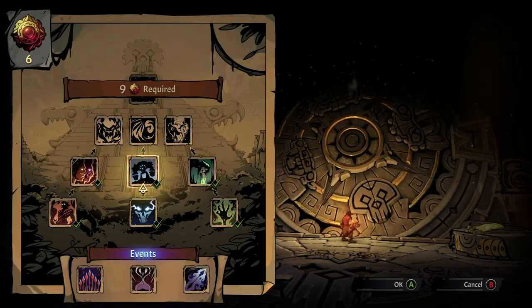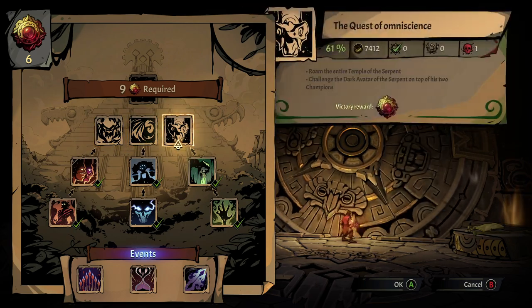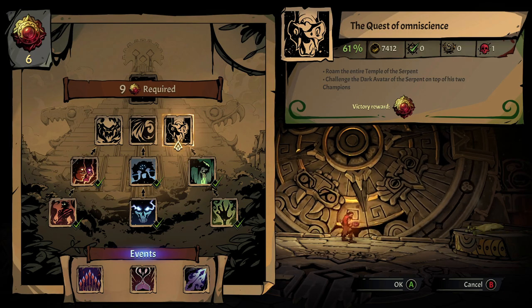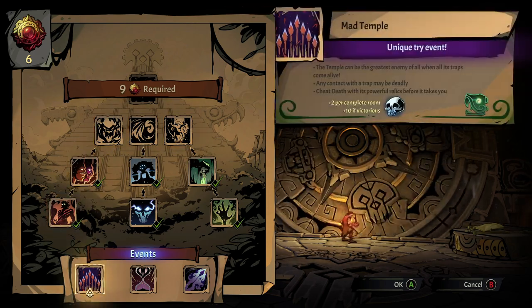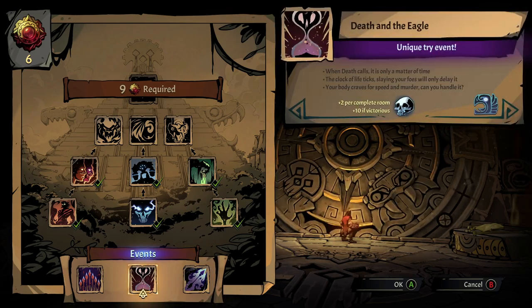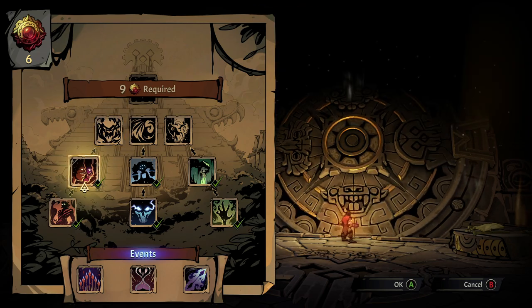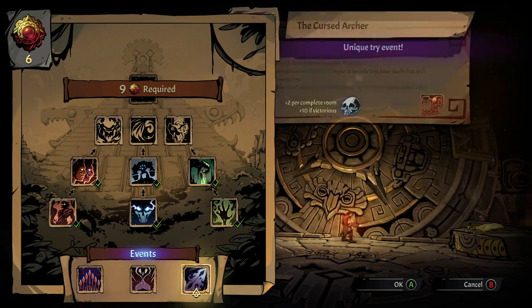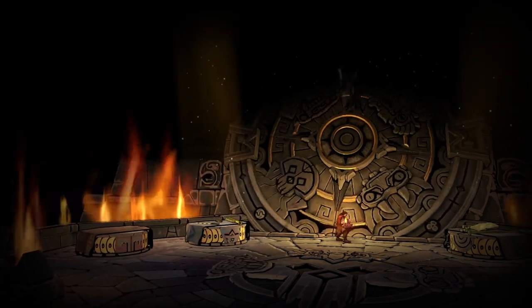I have three temples I have yet to clear: the quest for invulnerability, the quest for omnipotence, and the quest for omniscience. I think we're going to go with invulnerability today. I do have some other places I can do as well, but I think I'm going to stick up here for now. If I need to farm some skulls — and I might do that later — I'll do some of these down here. But let's see what we can do about a temple up here.